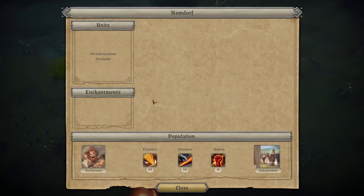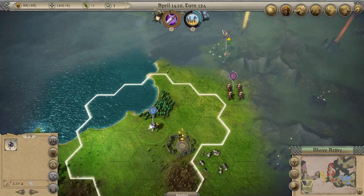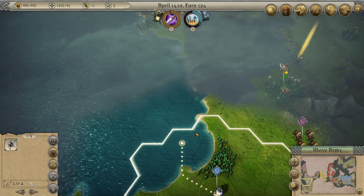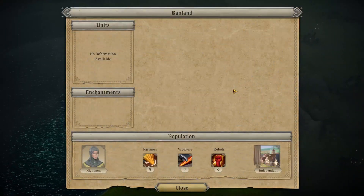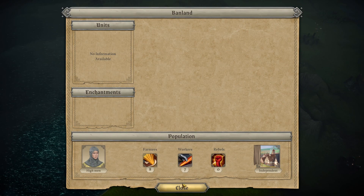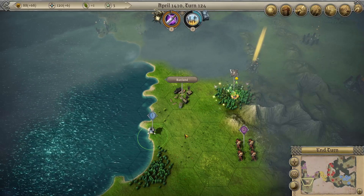Hamdorf is a barbarian town - we've seen that one before. And Bandland - Human, with 15 populations. So they're going to have a little bit of defenses in there. That's our turn.